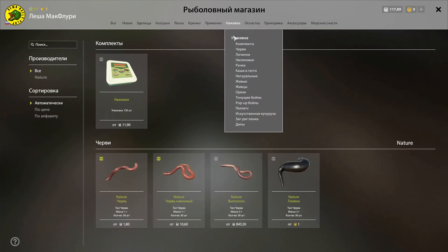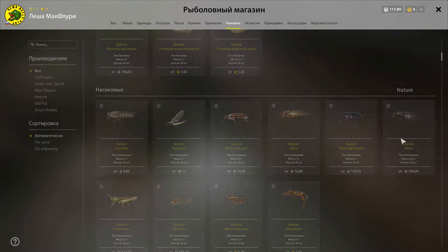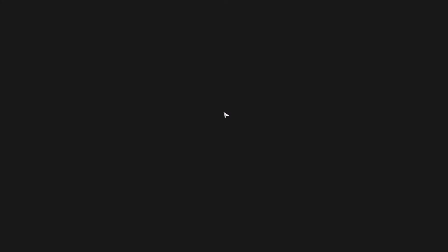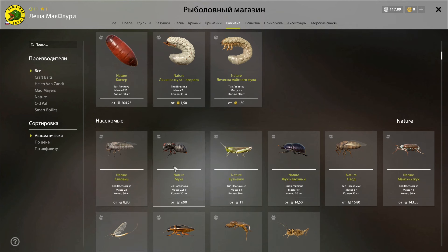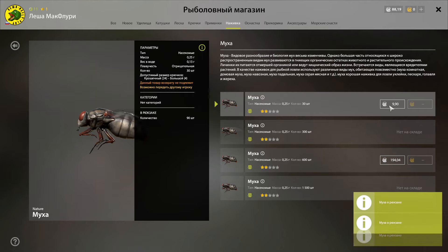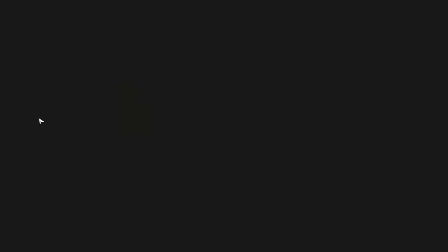Но помним: то, что сейчас популярно на водоёме, не всегда есть в наличии в магазине. Тогда единственным разумным способом будет поход на другую локацию, где может оказаться нужная наживка. Переход в Юнок для нас бесплатный. Перемещаемся туда, чтобы проверить наличие мух в магазине. Открываем нужную нам наживку — она имеется в наличии. Нам очень повезло! Берём нужное количество и возвращаемся на Комариное озеро.